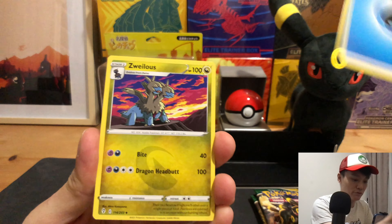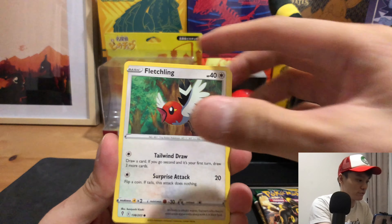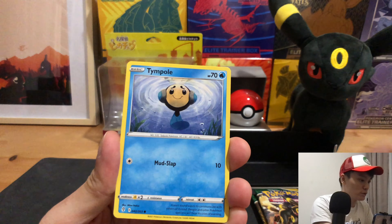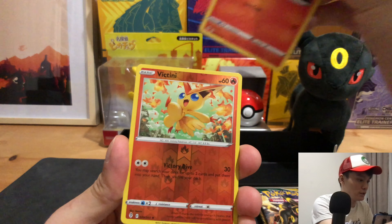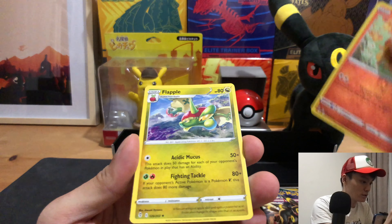I don't have a good feeling about this, but let's keep going. Copycat, Fletchling, Scraggy, Hippopotas, Sigourney, Ledian, River Solo, Victini, and a Flapple.